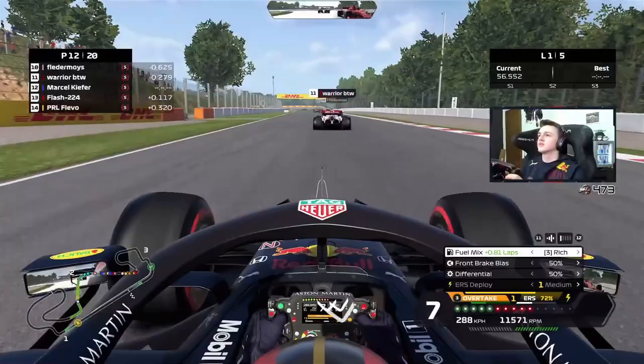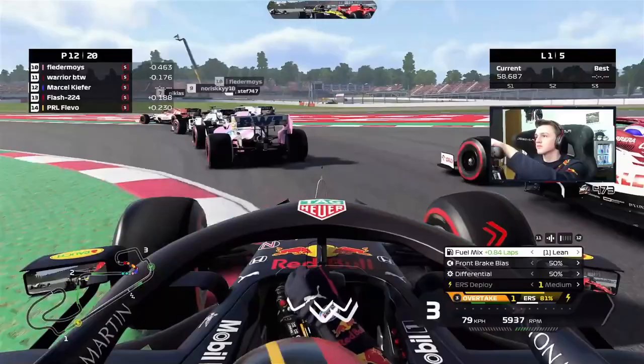In longer corners it's actually beneficial to go around the outside to carry more momentum. Here on the Alfa I see he's braking relatively early — I can't surprise him because he leaves the door open — and we just swipe through.